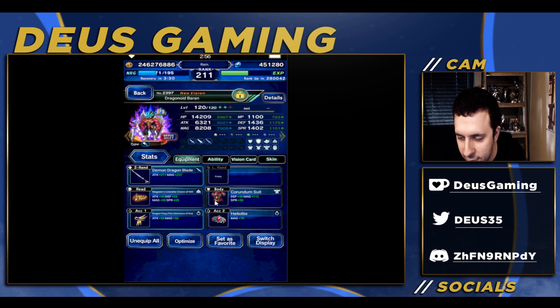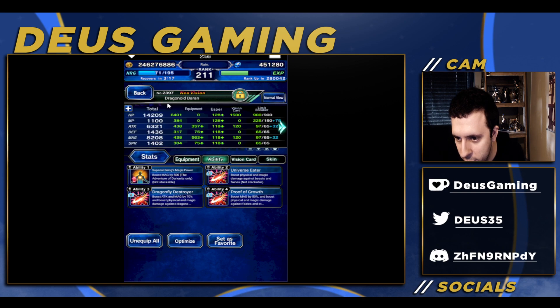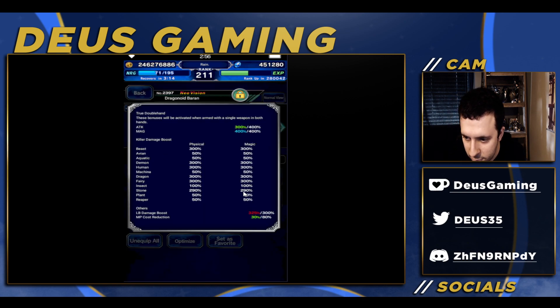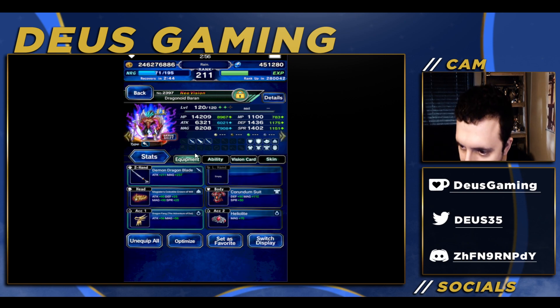So in brave shift we have Corundum's Suit which gives 210 magic, we have the crown, his TMR, Heliolite — though you could swap that for anything better you have. His own STMR of course, and Hadler's TMR which you can get through prison moogle. We have a lot of killers here: 300% LB burst damage, 300% dragon killer, 300% human killer, 300% demon killer, 300% beast killer, and 30% fairy killer. That's a lot of killers, and 400% TDH already.